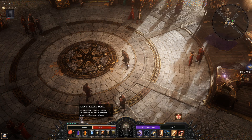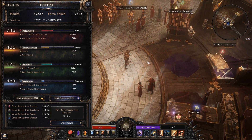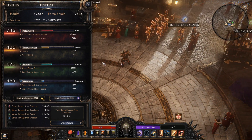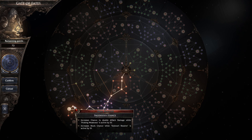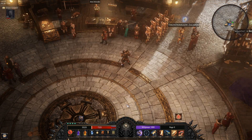The next one is Stalwart Resolve stance: it increases block chance and block efficiency at the cost of attack speed score and spell casting speed score. As you can see, when I roll it goes up and down. This one will give you 25% block efficiency and 15% block if you take both nodes. That's pretty much it for virtual stance — thanks for watching.